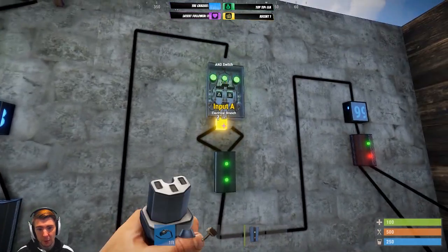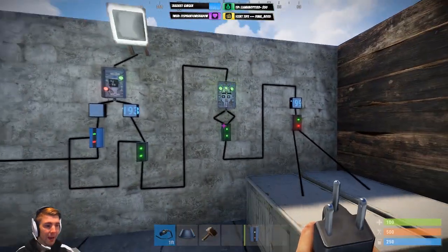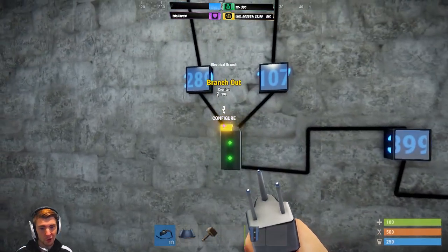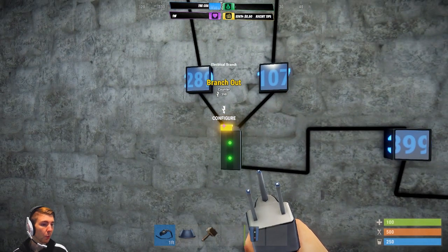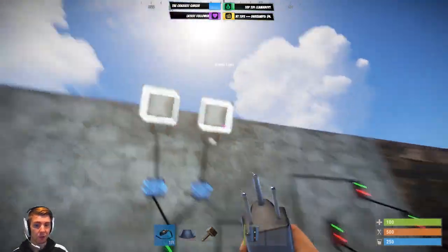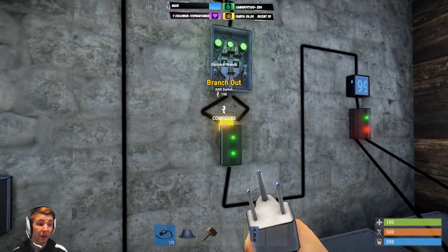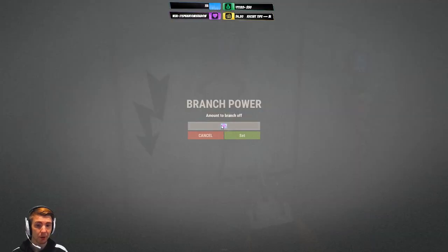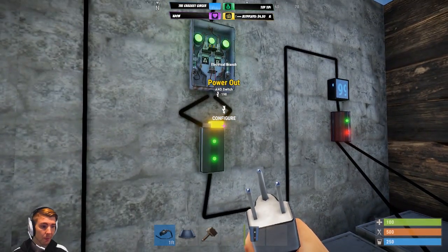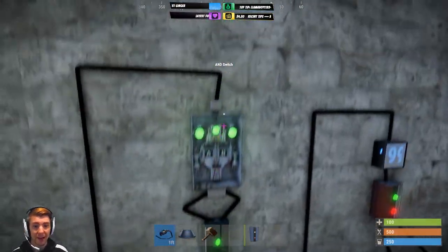Branch out goes into the AND switch, and your power out goes into the AND switch as well. Just like the first system, if there's not enough power going through the branch — if you don't have enough for the full branch amount — you have no extra going to non-essential. Same here: if you don't have enough to branch out 197 and you only have 194, none of it goes out of power out.